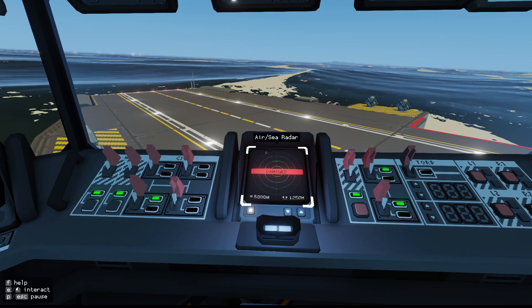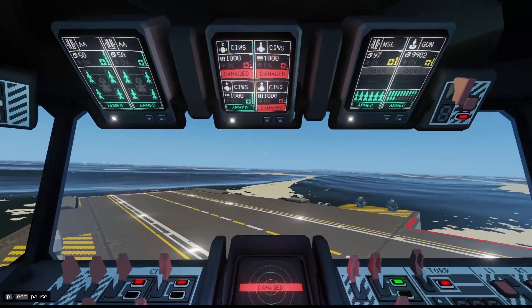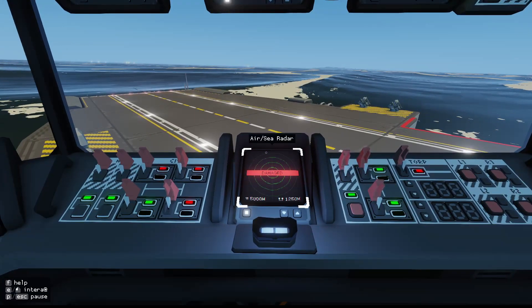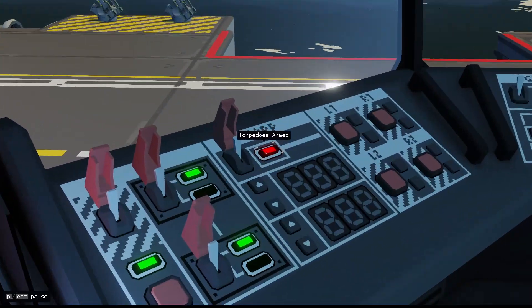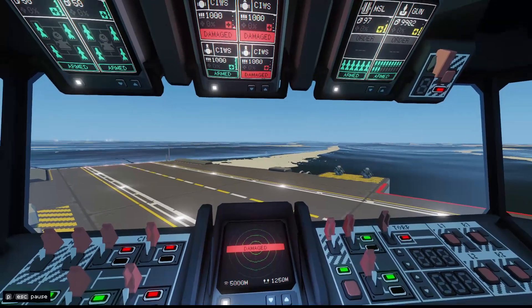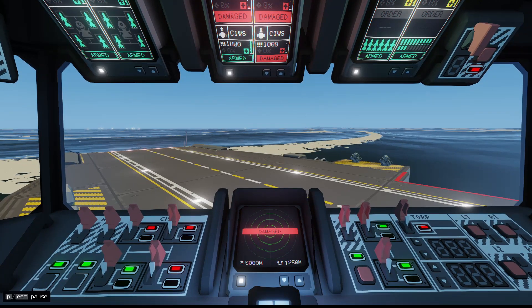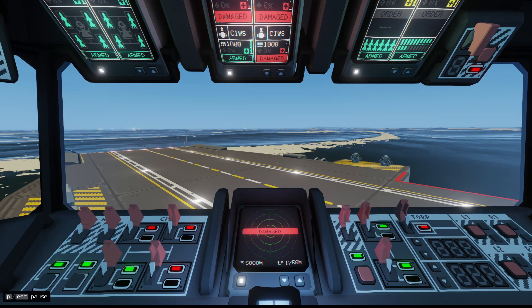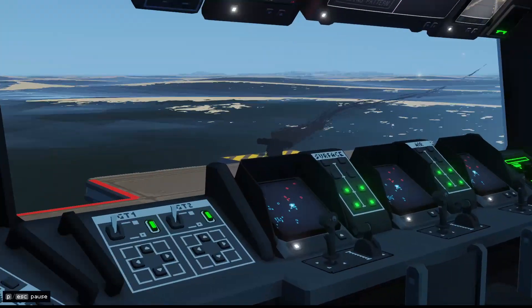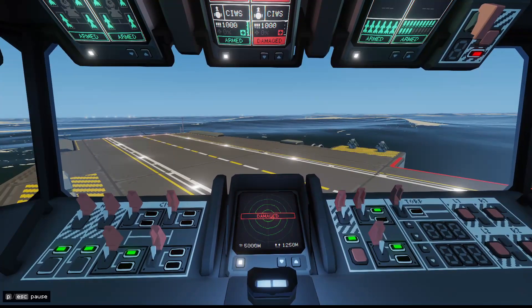Due to our carrier being damaged, we can see it has an effect on our capabilities. Our two front and one rear CWIZ guns are damaged, and our torpedoes are damaged as well, as indicated by the flashing red LED. In order for these weapons to come back online, we must repair their appropriate section to 100%. Do note that if any of our torpedo stations are down, it will render the whole system as damaged. Okay, let's go back to our station.